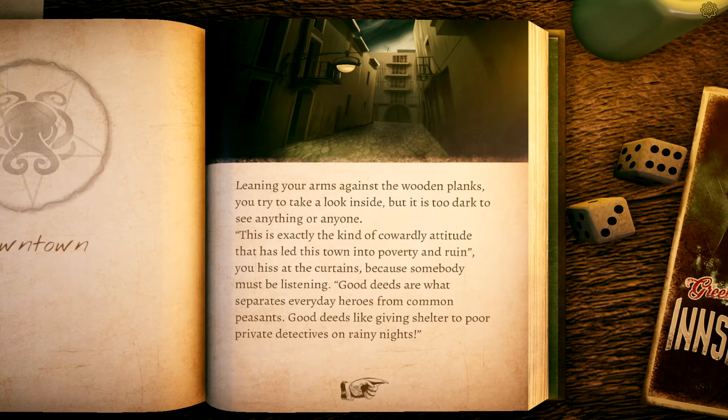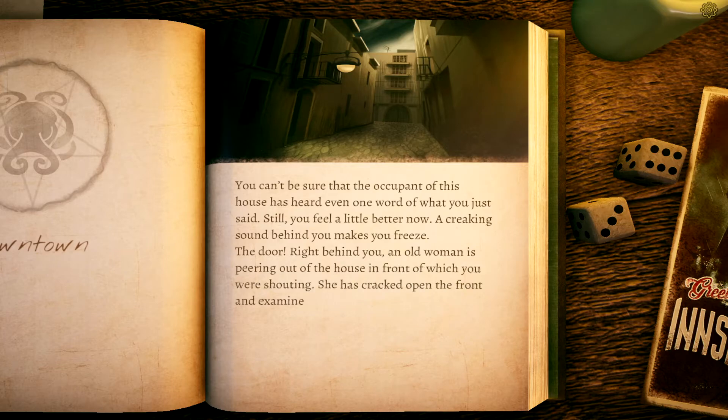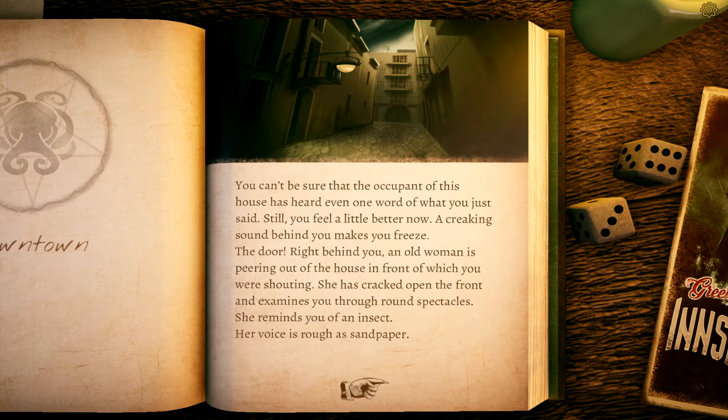The curtains sway slightly and come to a rest — there was someone. Let's try to provoke. Leaning against the wooden planks you try to look inside but it's too dark to see anyone. 'This is exactly the kind of cowardly attitude that has led this town into poverty and ruin,' you hiss at the curtains. 'Good deeds are what separates everyday heroes from common peasants — good deeds like giving shelter to poor private detectives on rainy nights.' A creaking sound behind you makes you freeze.